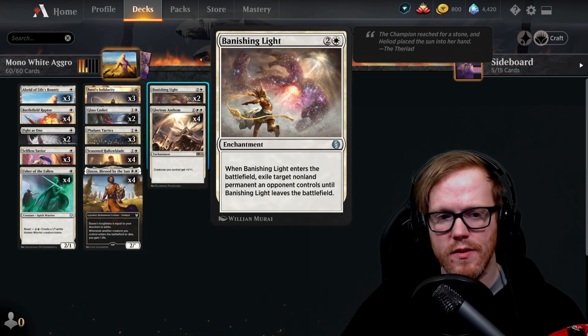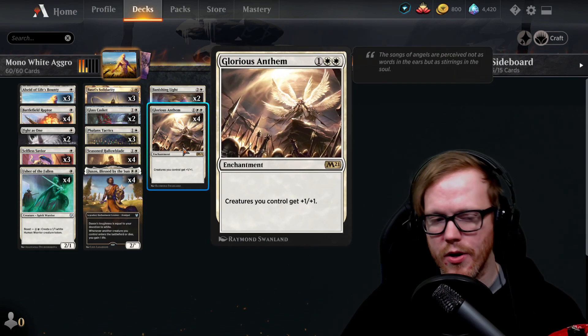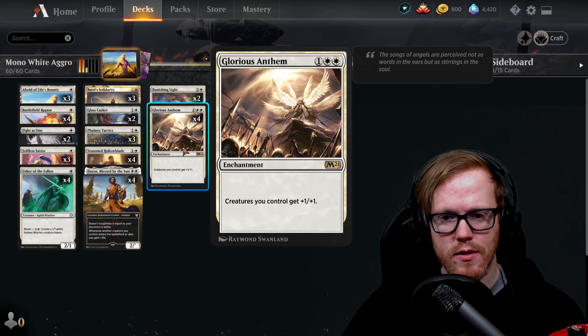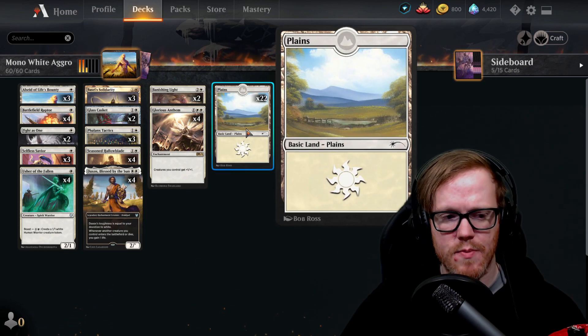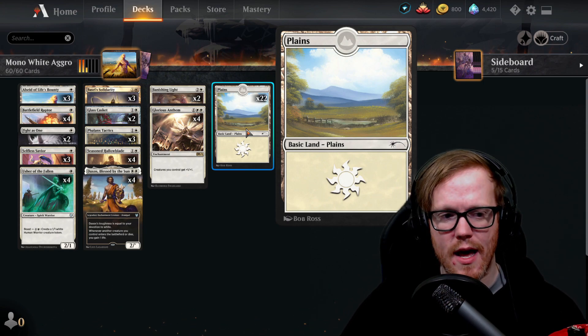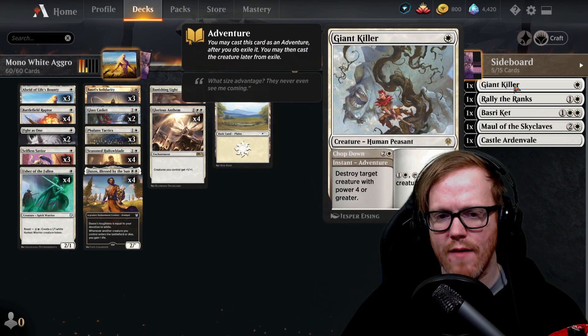Vanishing Light is some additional spot removal in case something larger than three mana needs to be removed. Four copies of Glorious Anthem make all our creatures plus one plus one, making everything more overwhelming. We play 22 plains since nothing costs over three mana — we really only need three to four mana at most in the whole game.